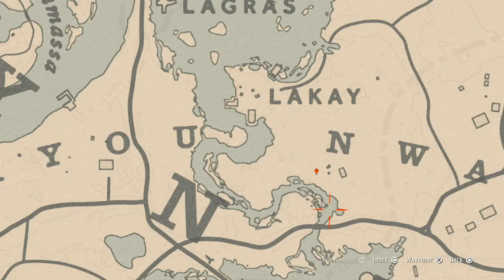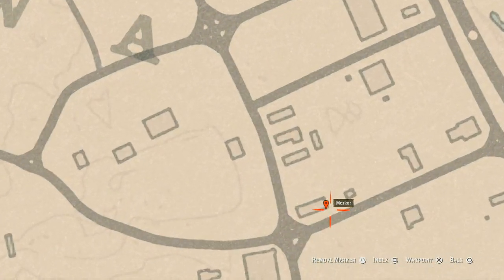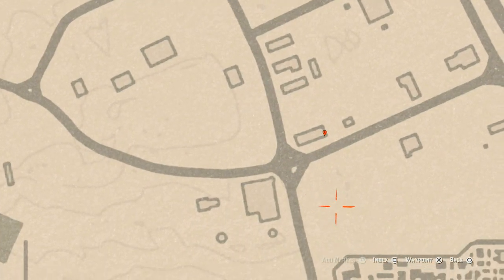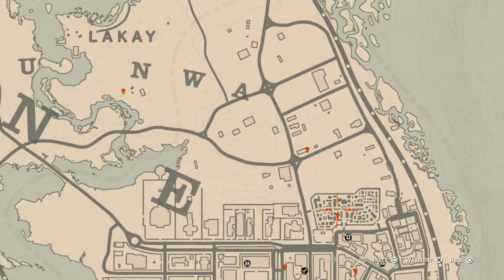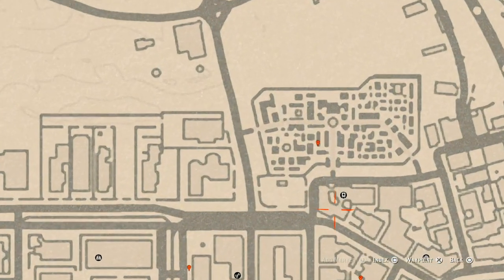Let's go a bit further to our next marker, which is a family heirloom. This family heirloom is sitting on the back porch or deck at this location, and it is on the table. It's a horse hairbrush, which is a family heirloom.